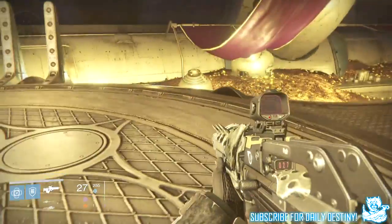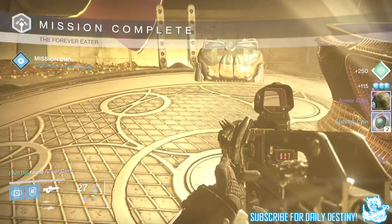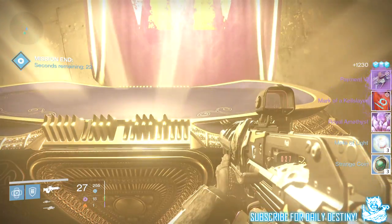Moving on to my Titan, starting with the 32 — I got an armor core, seven strange coins, five helium filaments, a token of identity, three motes of light, a royal amethyst, the Phaeton VI — the Queen's pulse rifle — and that was it.